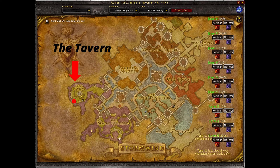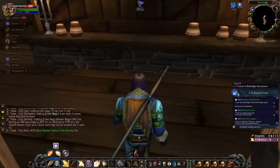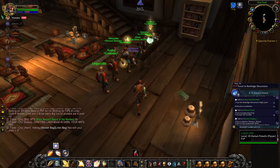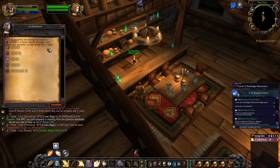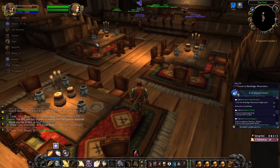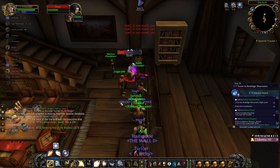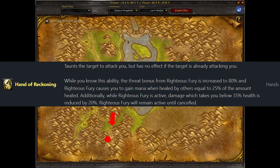For Rebuke, speak to the bartender in the Park in Stormwind — she'll let you know business is doing poorly because of a drunk person there. Talk to him, defeat him, return to the bartender and you'll get the rune. Note: you can only get the rune if you deliver the final blow, and you are not eligible if you are in a group, so everyone has to do it individually.